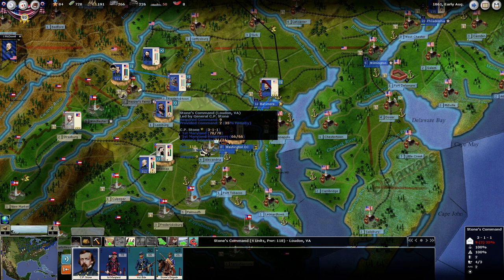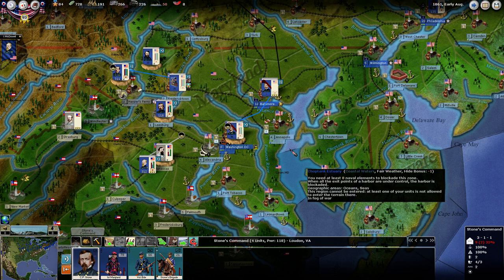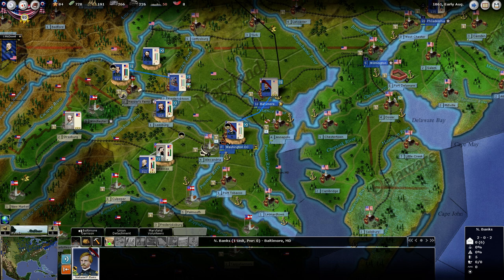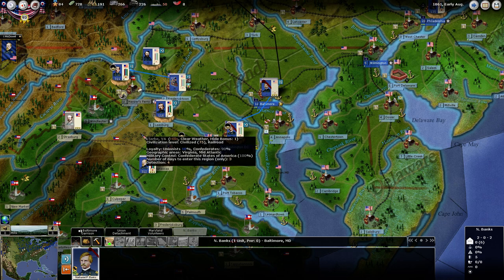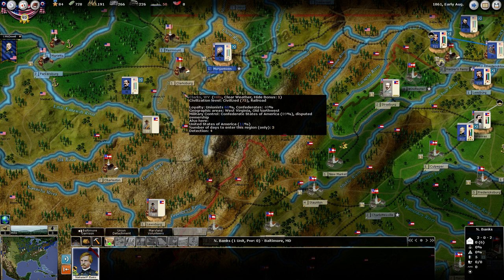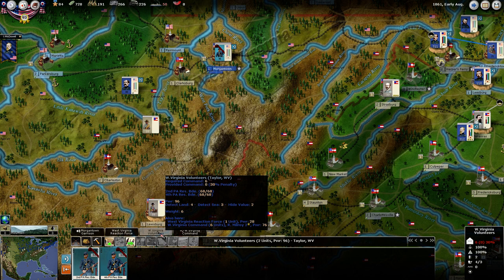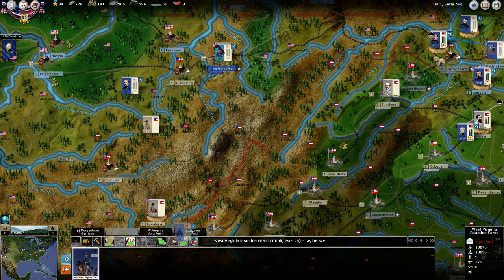I'm going to keep Stone here in Leesburg, just to help plug this gap — we don't want to give the AI any ideas. The units with the red stripe are fixed units we can't move. If you hover over the little lock, it will tell you how long they are locked for. We have our force in Morgantown and the Clarksburg force. The Floyd force is gone, so I'm going to move this unit into Clarksburg, and include that new cavalry unit in the stack.